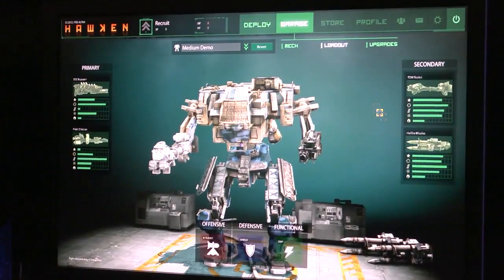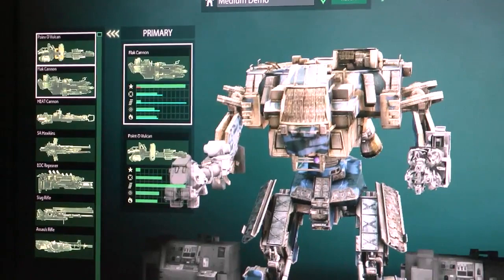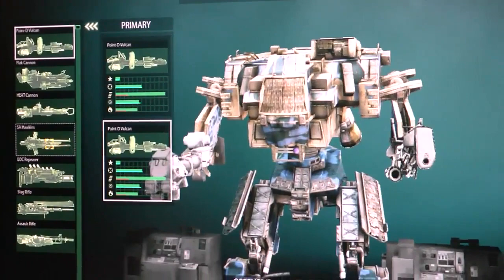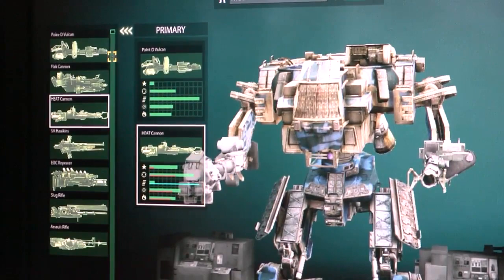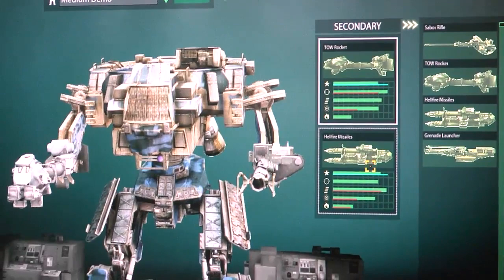If you click on Loadout, we can start talking about the weapons. There are primaries and secondaries — if you click on one of those you can select from the seven we have in this build. You can equip or pick two for your mech to use while in battle. The primaries are the ones you use most often, intended to be used all the time. The secondaries are more support — we have a tow rocket, a sniper rifle, a grenade launcher. Those pack a lot more punch but you can't fire them as often.